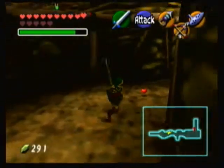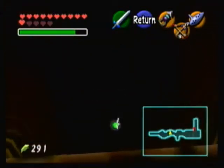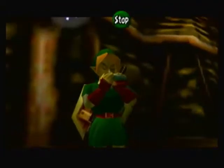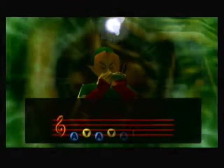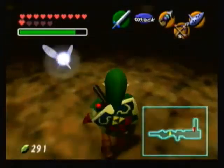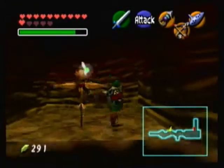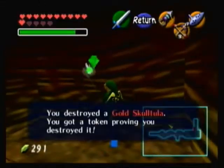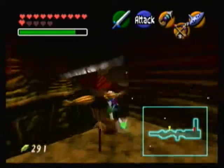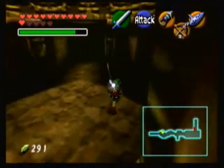There's supposed to be a Scarecrow here. Don't pull this on me, game. Okay, thank you — I got scared for a second there. You can just use your hookshot on that Scarecrow to get up here. And that's all the Skulltulas we can get in Dodongo's Cavern — we've gotten all of them as a child and as an adult.